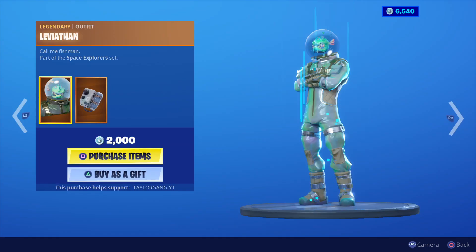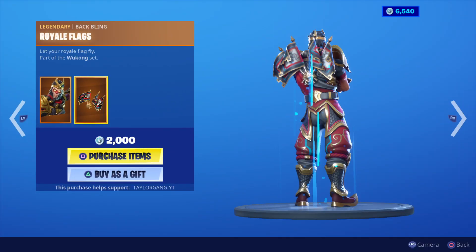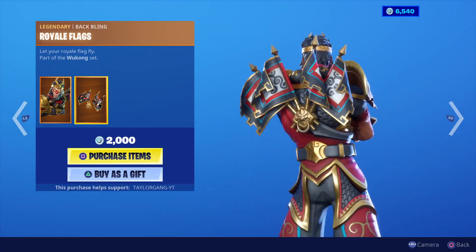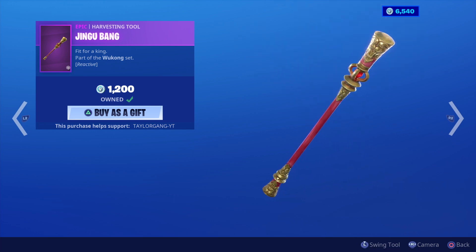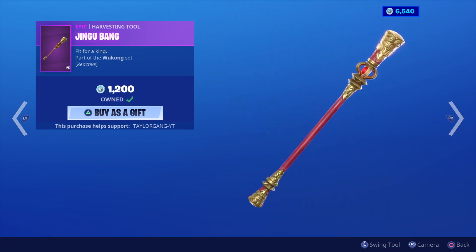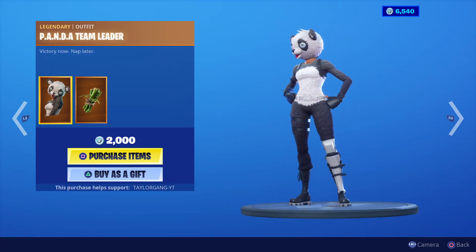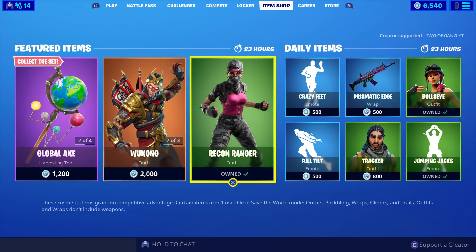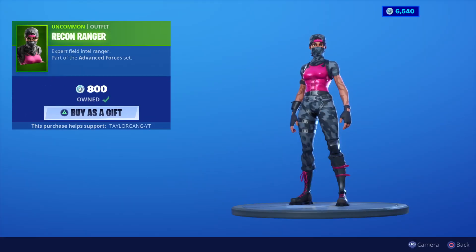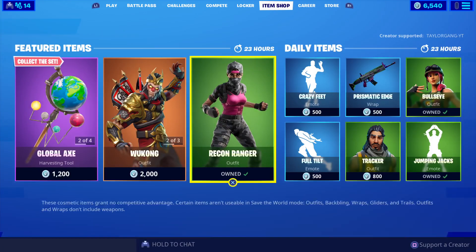I do like that — I picked it up when it originally came out. Then we have the Wukong — I love the back bling, hate the skin. Then we got the Juju Banger — I can't even say that, just pretend like I didn't say that. 1,200 V-Bucks for that. Then we have the Panda Team Leader, probably my favorite of all the bear skins. Then we got the Recon Ranger — 800 V-Bucks.